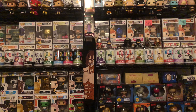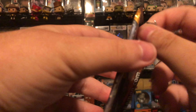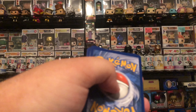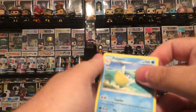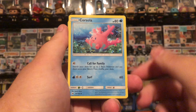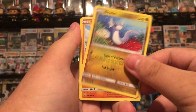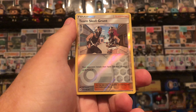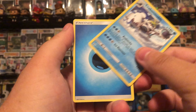Let's throw this garbage to the side. We'll open up the Sun and Moon pack because why not? Code card. 1, 2, 3 to the front. And we have... Pelipper, Ultra Ball, Corsola, Bonnie Suite, Alolan Vulpix, Dratini, Sandy Ghast, Mareanie. Our trainer is a Team Skull Grunt, which is pretty decent. And our rare is a regular Carbink. So not too bad.